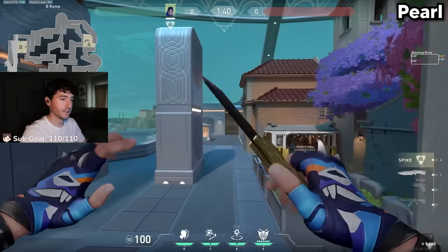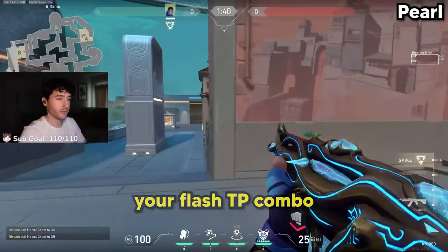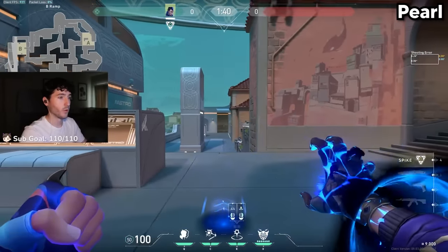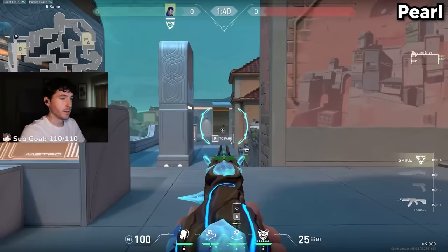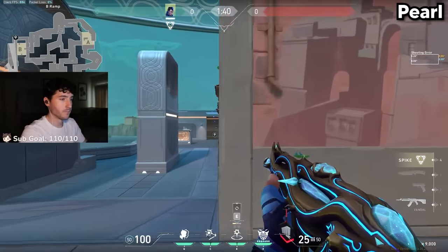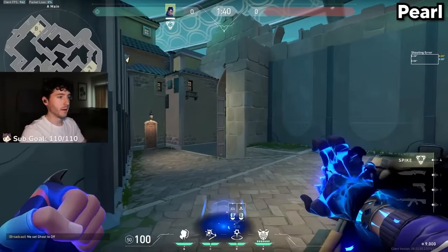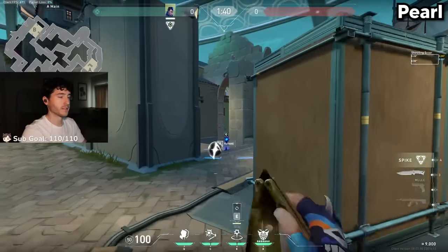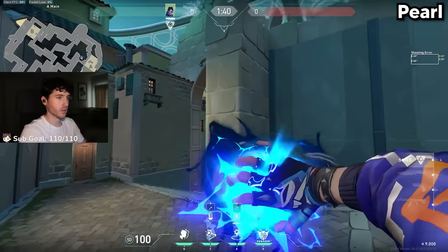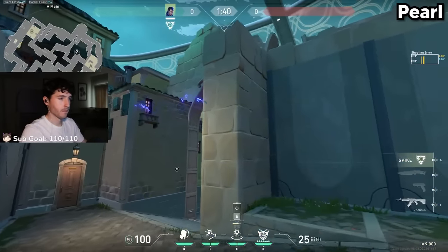For Pearl, it's really important to learn how to do your Flash TP combo from any distance. This Flash TP from here all the way to backhaul — despite it being so far away, perfecting the timing of this combo is key. The same applies to hitting Art from A site. Send the TP towards Art, bounce the flash off of this roof, and TP.